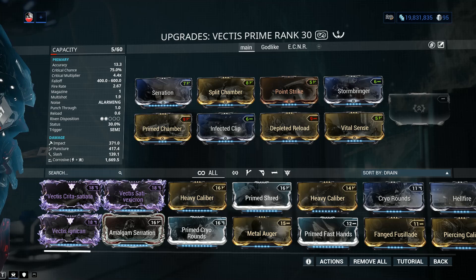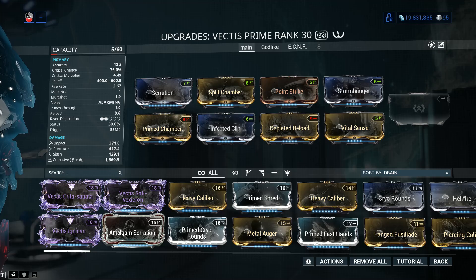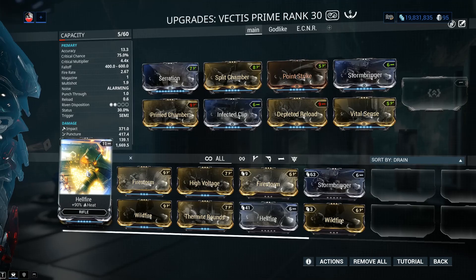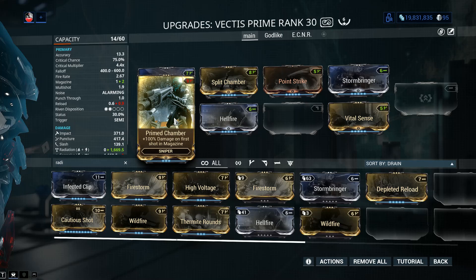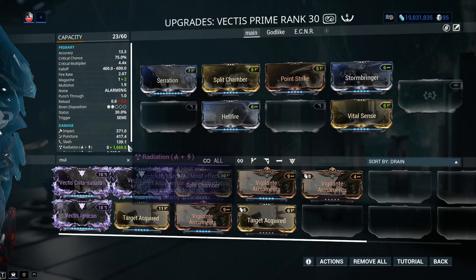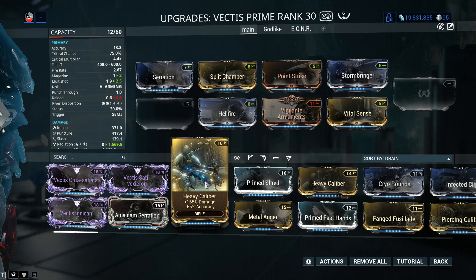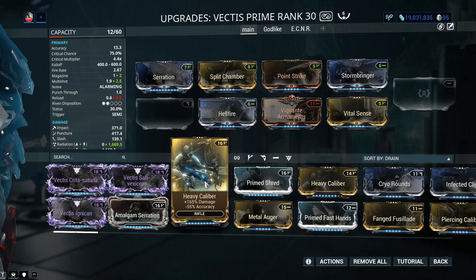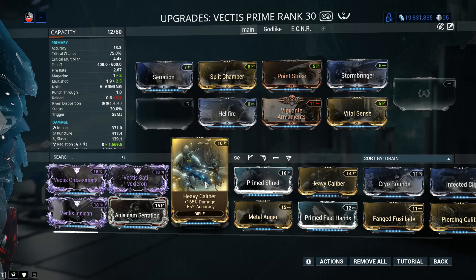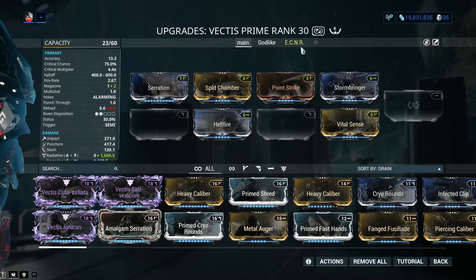Now, if I was going Eidolon hunting with Volt — not Chroma, I stress this — I'm going to simply go for radiation damage. You can go with Hellfire and just swap out Toxin. If you don't want to use Depleted Reload or don't have Prime Chamber, drop those two and add more multi-shot. More multi-shot is always important with a sniper rifle to get that combo multiplier as high and as fast as possible. The last slot you can use Heavy Caliber, as long as you're sure you won't miss the Synovia — when fighting the Gantulyst, you can jump and aim close to the Synovia.